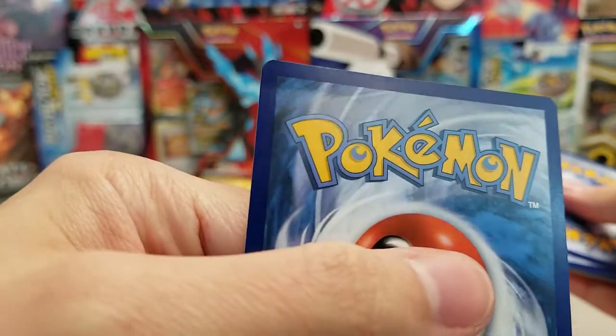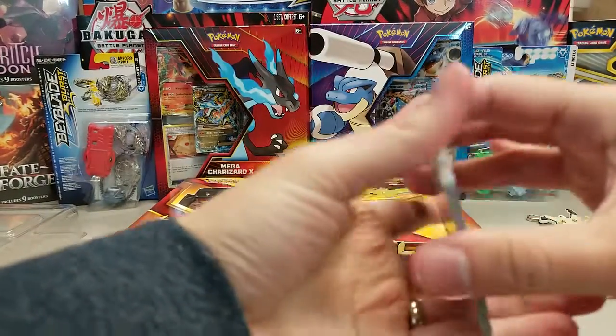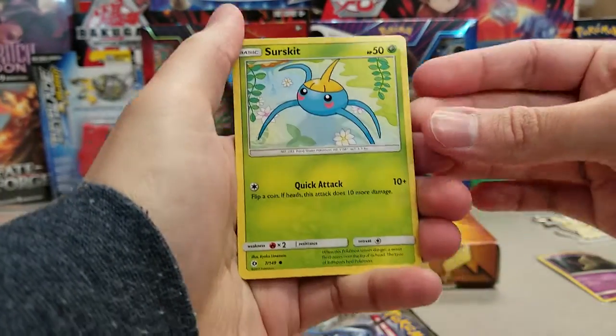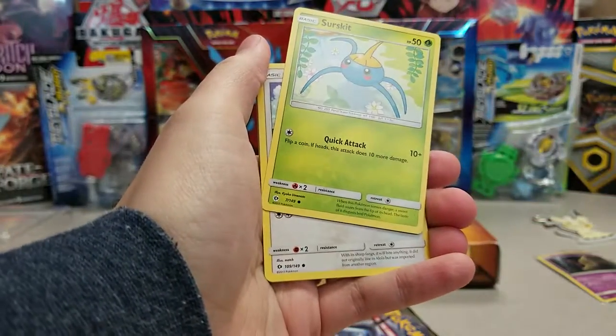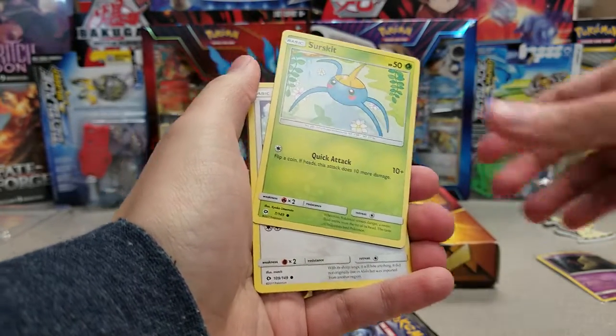That first card there is not mint. See the little bend in the upper left there? Quality control at its finest. Poor Sirskit. We'll add that to our Flaffy from the other day — it's got the weird ink splotch on the border. Let's look at that stuff to the side.